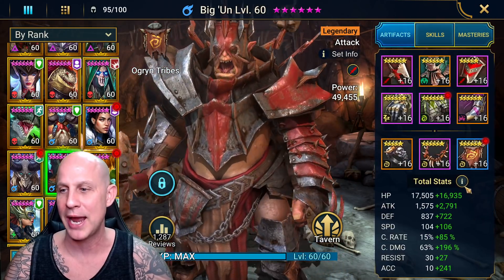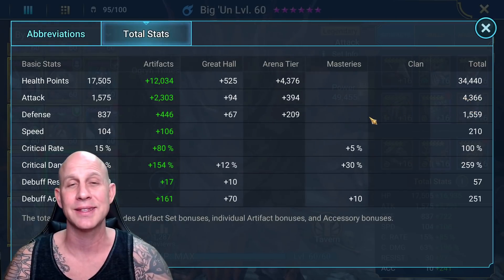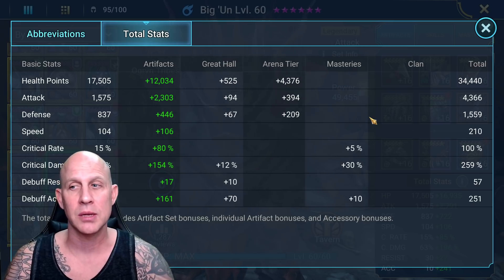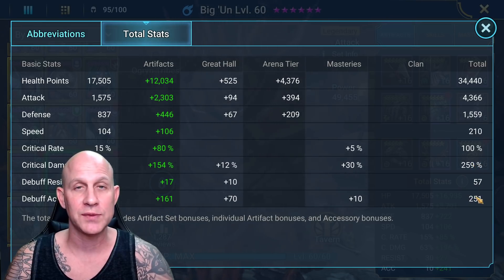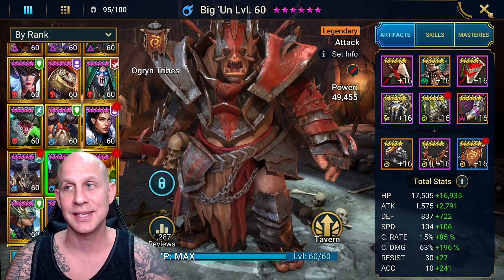Let's look at his total stats to see what we're working with. We've got 4,366 attack. When I had the 60% additional attack gloves on him, that was around 5,100–5,200 total, but then I had less critical damage — and again, I couldn't really tell the difference. We do have a lot of speed, 100% crit — always good to have — 259 critical damage, 251 accuracy which we're going to need. But not a lot of defense; HP is fine, but his defense is pretty low, so if he gets hit, he does get hurt.